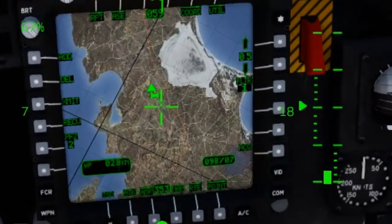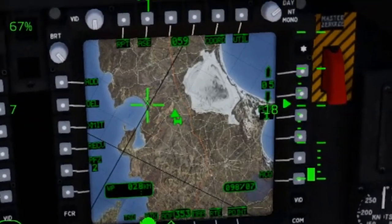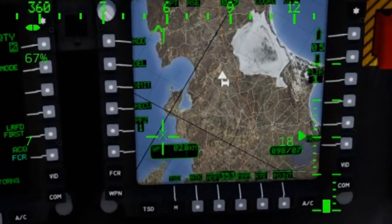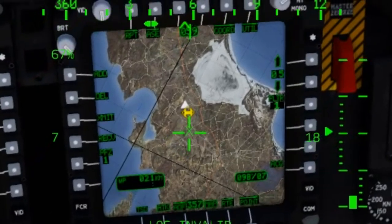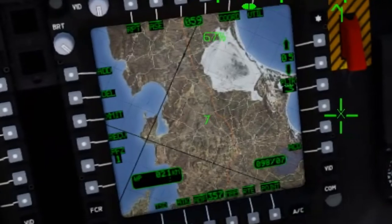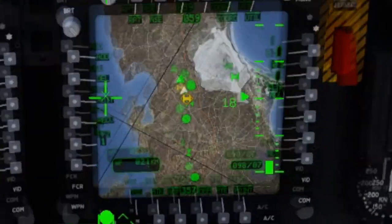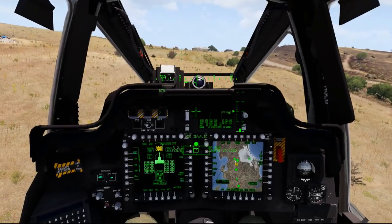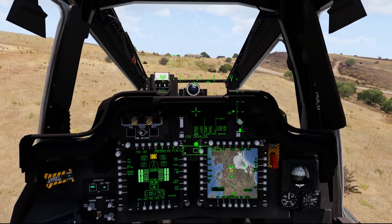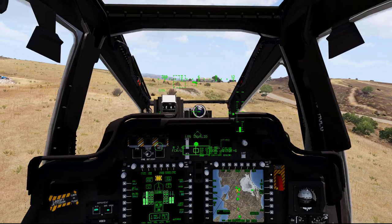If I change the filter to PFZ1, only the targets from PFZ1 are selected. When they're not white, pressing R gives an error — I can't cycle through them. But when I switch back to PFZ1, they turn white and I can target them. I select Hellfire missiles, change trajectory to lock-on after launch high, and engage the threats in PFZ1.